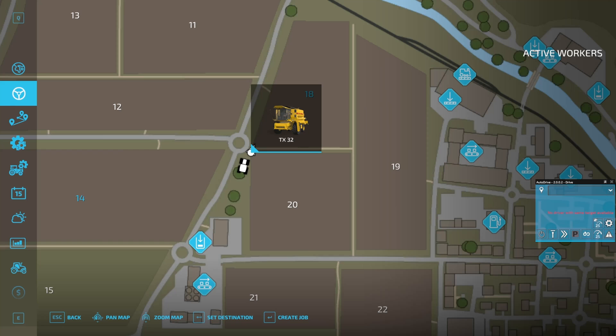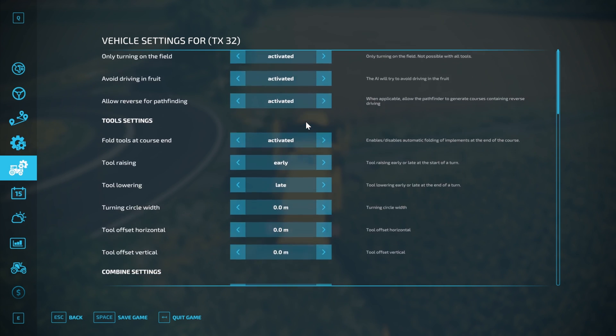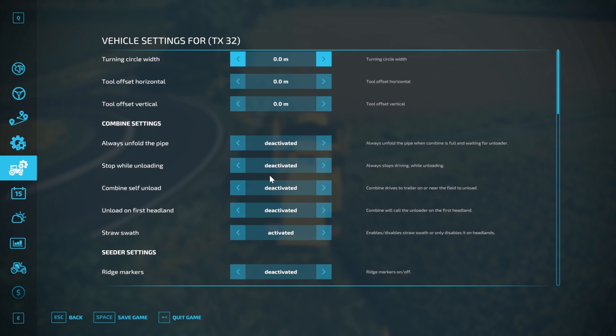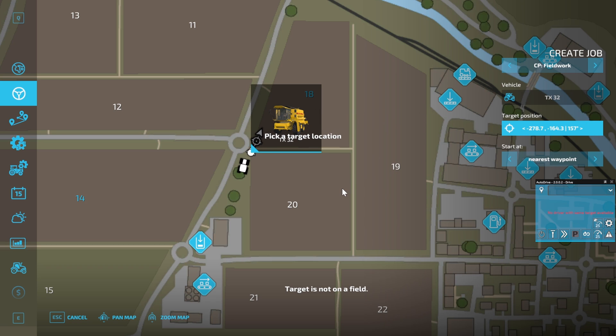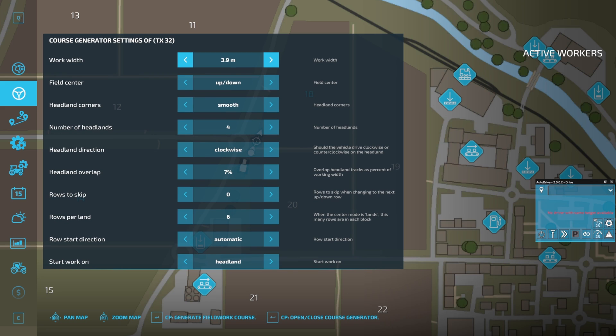Let's get into some course creation. We have field 18 here, pretty much set up as standard. I'm going to make sure that we raise late and lower early — sorry about the cursor offset, I think it's because of the way I'm pre-recording this. I don't need to change anything with the combine particularly. The multi-tool and vehicle convoy stuff didn't particularly work, so I'm not using it here. We go across to CoursePlay field work, set our target in the field, open the course generator, and go with smooth turns.